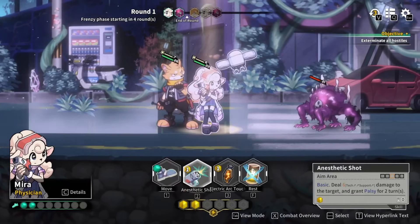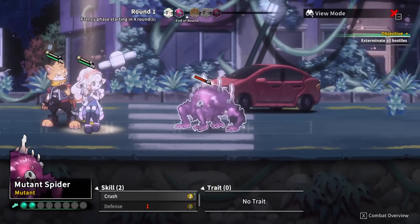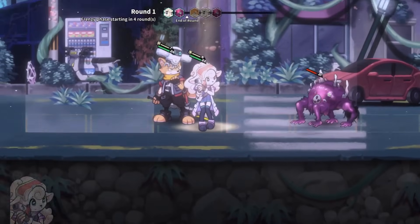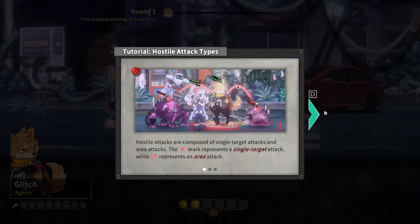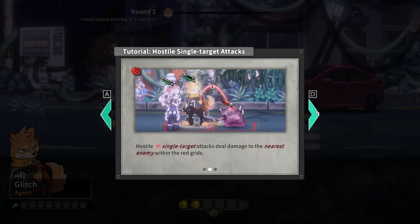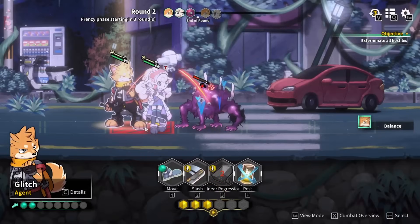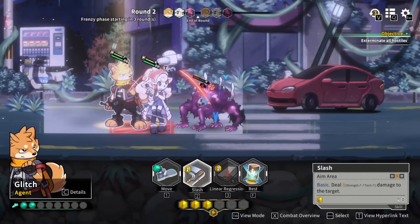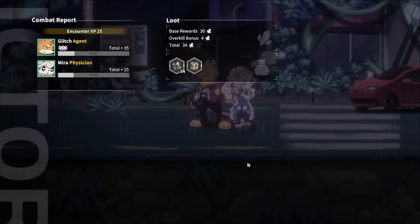We have a ranged co-op attack. Hostile attacks are composed of single-target attacks and area attacks. The sword symbol represents single-target, triple sword represents area. Hostile single-target attacks deal damage to the nearest enemy within the red grids. Hostile area attacks deal damage to all units within the red grids with slashes. You can see the grid is totally slashed out — if we want to avoid it, we could simply move out of it, but we might as well just kill the thing.